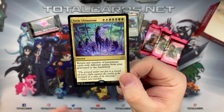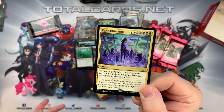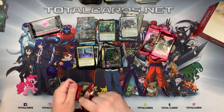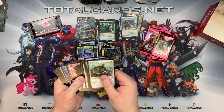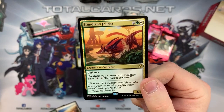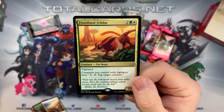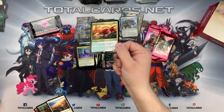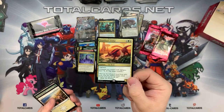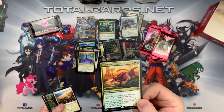I like the Eerie Ultimatum - two white, three black, and two green. Return any number of permanent cards with different names from your graveyard to the battlefield. That's two ultimatums in this box that straight up bring things from your graveyard to the battlefield - very interesting to see. It costs a lot, but in certain formats you'll be able to pull it off. We also got Frondland Felidar - two white, white, green, and white. A creature Cat Beast with Vigilance. Creatures you control with Vigilance get a tap ability to tap target creature. This combines really well with the Kahira companion - she also gives creatures Vigilance, allowing you to tap them in the opponent's step and then also attack the previous turn.